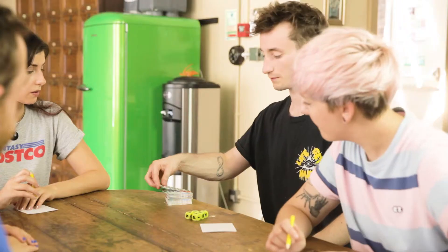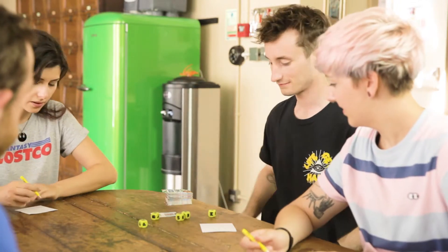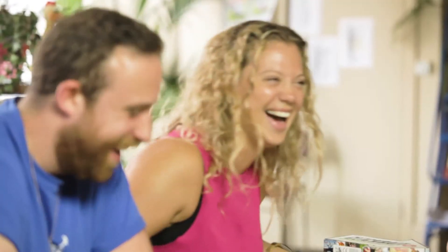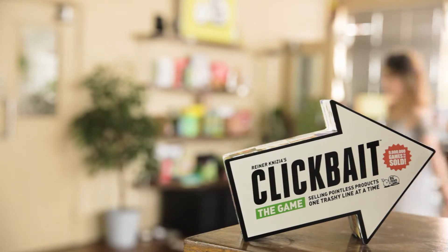Pass the product cards to the player on the left — they're going to be the judge for the next round. They pick a new card, roll the dice again, and off you go again. The first player to collect three points is the winner. And that's Clickbait: a game about writing trashy taglines for pointless products.